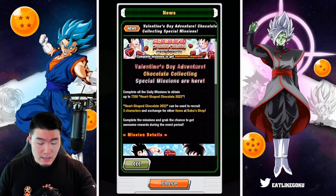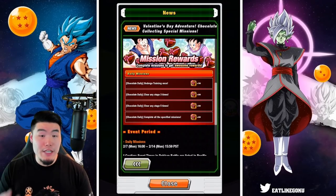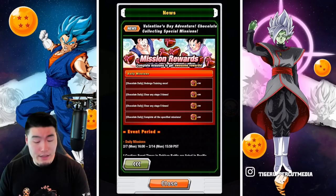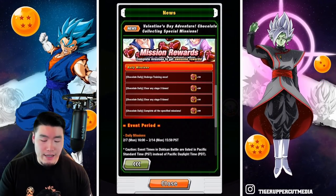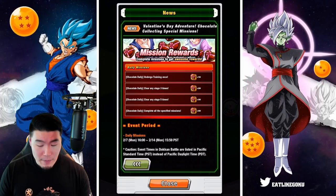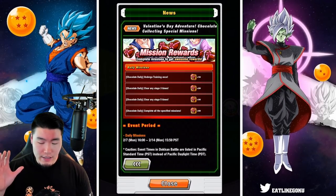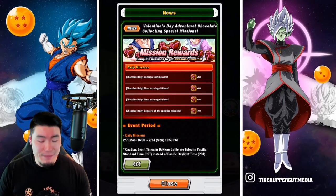600 Heart-Shaped Chocolate 2022 can be obtained upon logging in during February 13th to 14th, and up to 7,350 can be obtained by completing all the Valentine's Day Adventure Chocolate Collecting Special Missions. It looks like we have four daily missions where we can get 700, 900, and 1,050 chocolate daily. All you have to do is clear five stages and undergo training once — very easy, very simple.